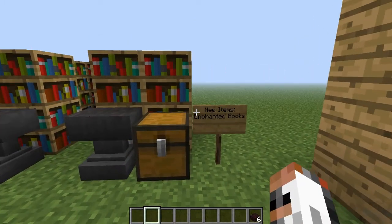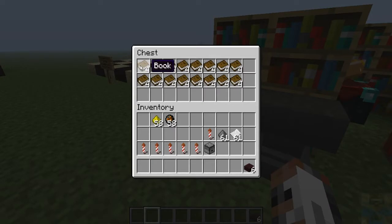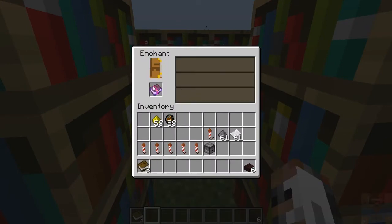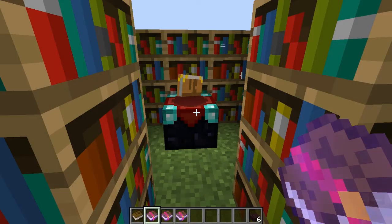Next up, we have new items — the enchanted books. For that we're going to need a few books and put them in our enchanting table. And there we have an enchanted book. This one has Sharpness 3, the next one has Power 4. So you can enchant books now, which is pretty cool.